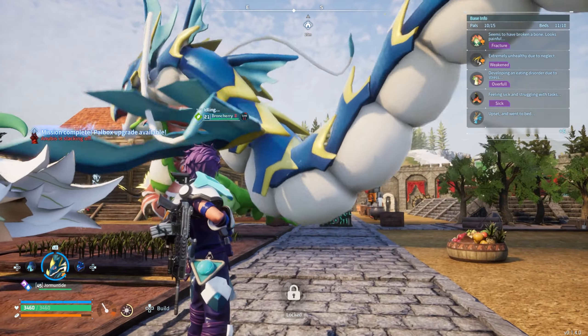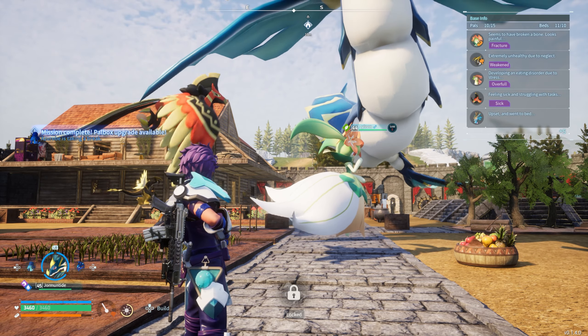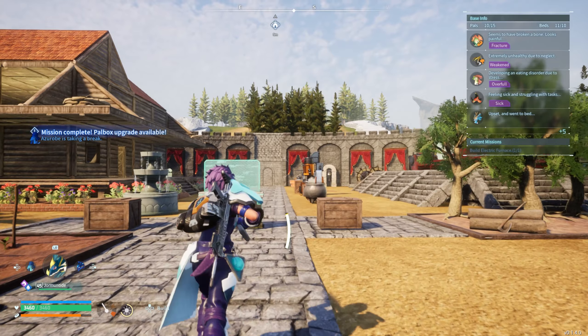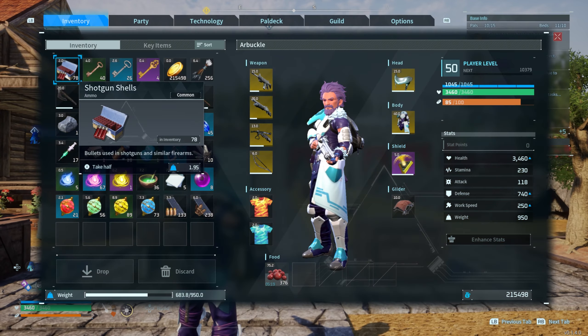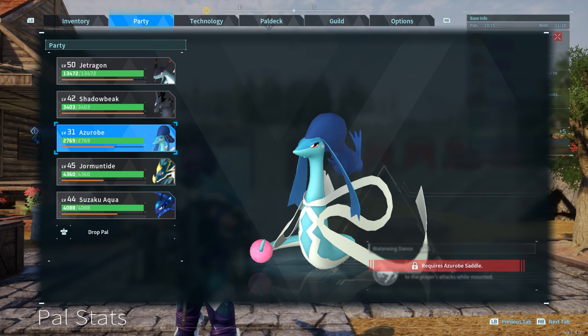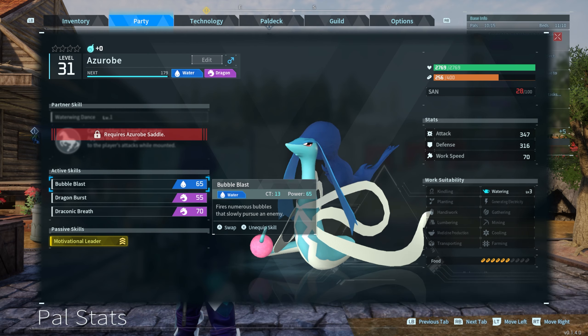So one thing you can do is actually use a smaller pal to stay consistent in your base that's always there and watering things, and you can hold on to Jormantide in your inventory. There's a couple that you can use. One is Azerobe — Azerobe has level 3 watering and only watering, so this is a really good option.